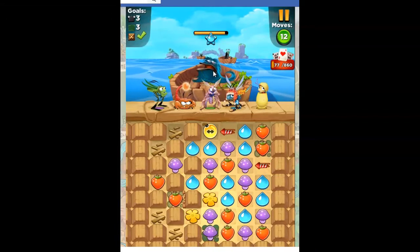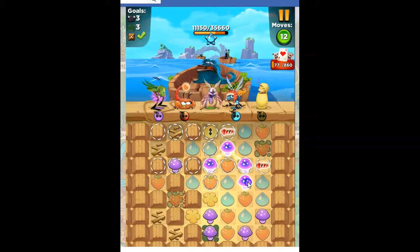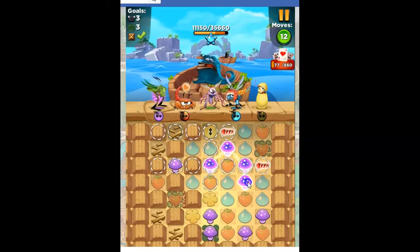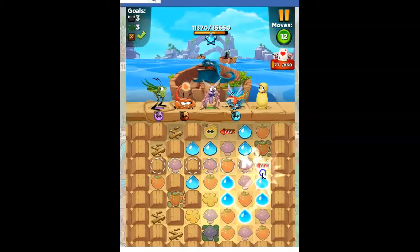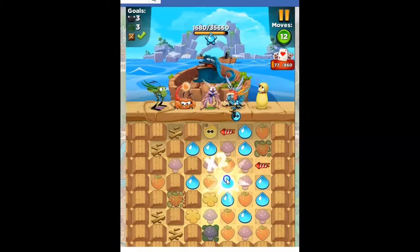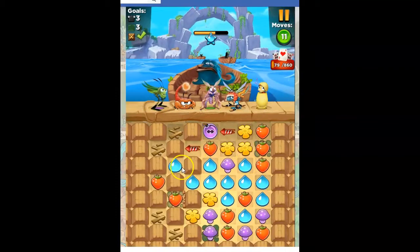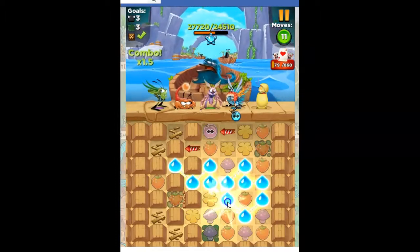I need to worry about these slugs — 12 moves to get these slugs. Instead of taking out blue right away, I might do this. That hits a lot of stuff, including that bomb. It's also going to hit some of the blue, which is okay — that's what's giving me the points here. So that's 11,000. Let's take out the purple, and then we'll probably take out the blue, because I think we're going to get another bomb from Dennis, and we get more blue this way. That gives me 27,000, so that takes that slug out completely.